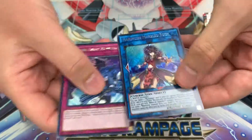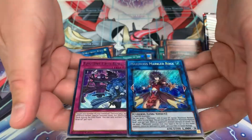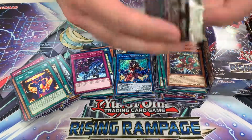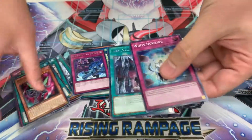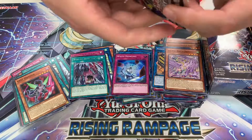We got our first secret rare — a Marinecess Marbled Rock. Not seeing anything special about that, so I'm guessing that's not one of the Prismatic ones. All right, that's the first half of the box — on to the second half.